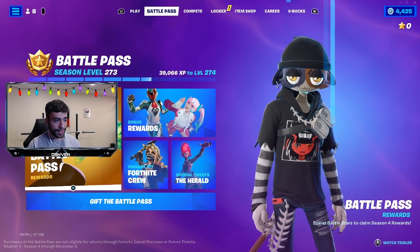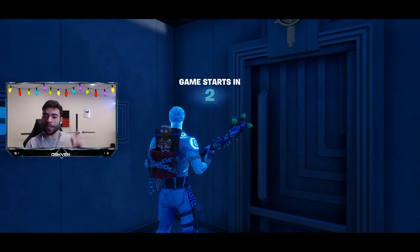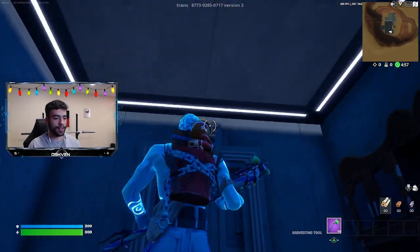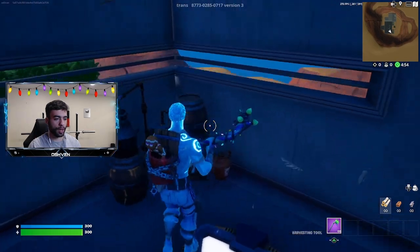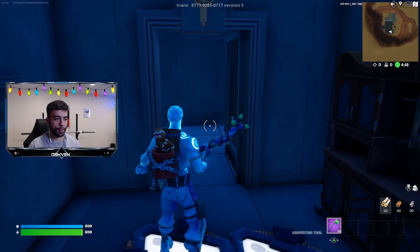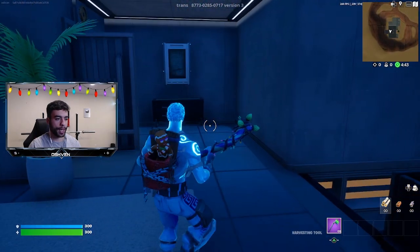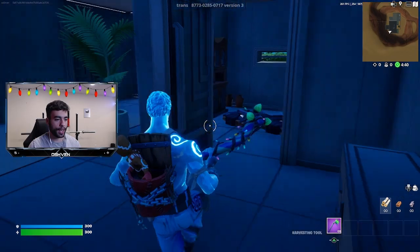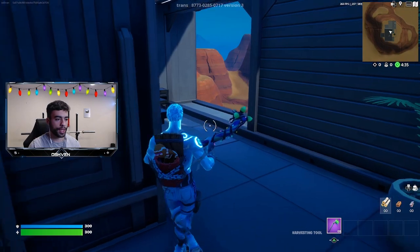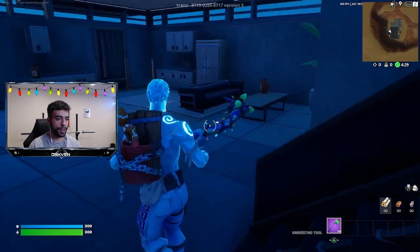I just loaded up into the match and we have the official countdown. I'm in this secret room at the spawn location right off the bat. All I've got to do is open up this door, walk through, and as you can see I'm in a secret location. From here I come over this way - we've got a secret room over here. I come down the stairs just like this.